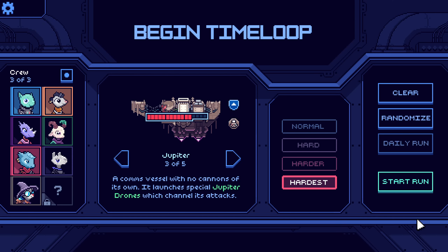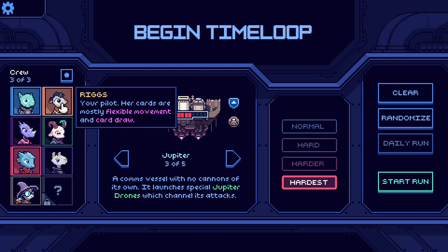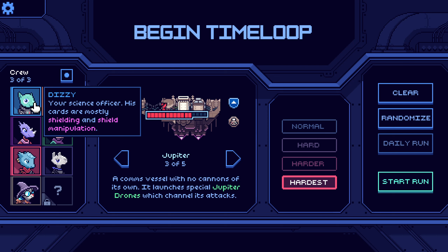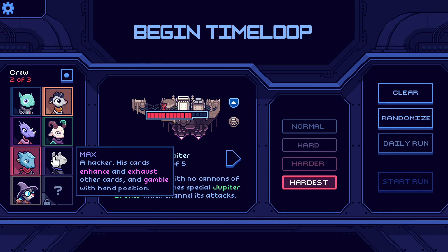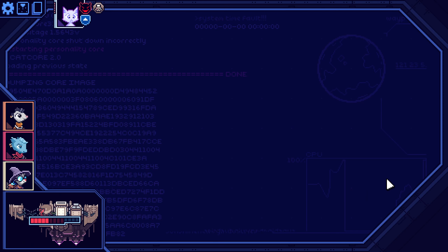I think we need to change the lineup a little bit. This doesn't work — I'm struggling to understand why. I think we need more dodges. Let's remove the Z, grab Max — or Books, let's grab Books. See if this works better.